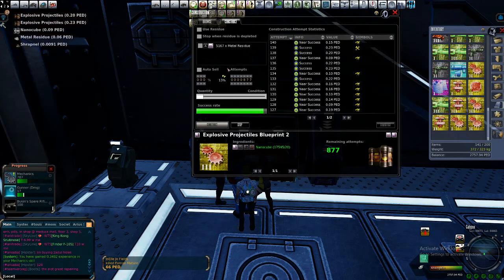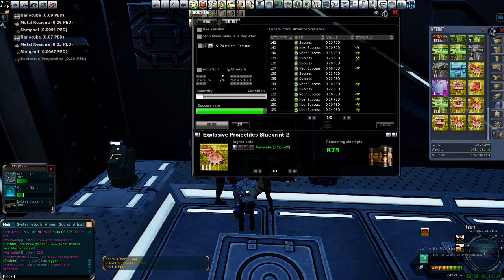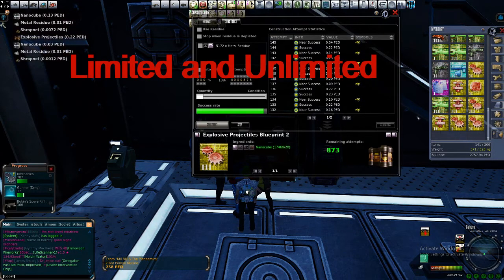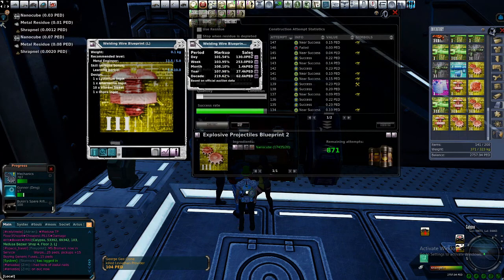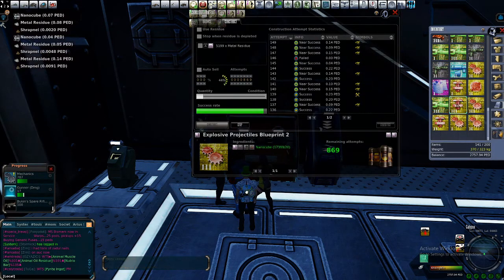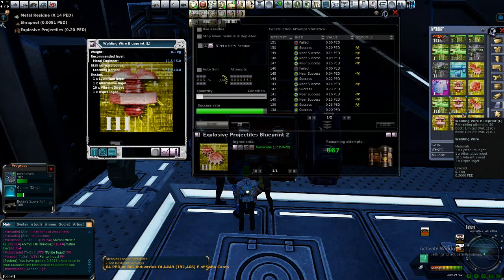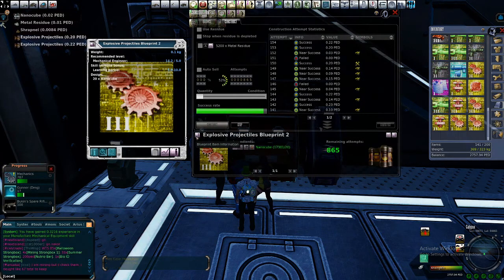First of all, before we talk about tips, I would like to explain about crafting first. There are two kinds of blueprints. One is the L version — like this wetling wire blueprint, pretty common, really cheap at 101%. And there is another blueprint that is the UL version, which is unlimited amount of clicking. The L version is limited amount of clicking — let's say remaining attempts: 30 — meaning I could click only 30 times, then it will be gone.